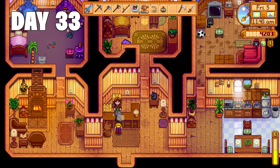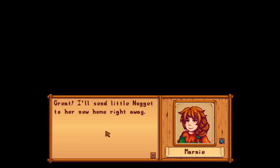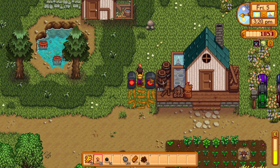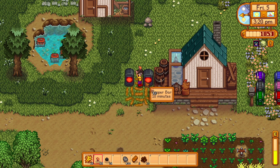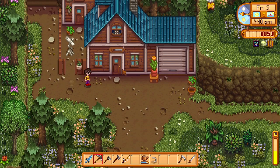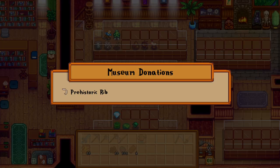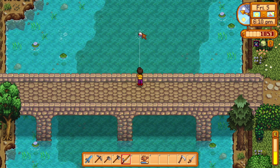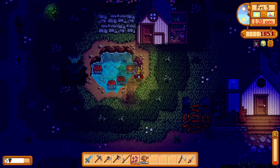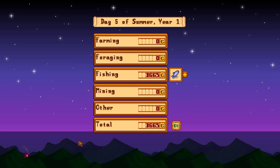Day 33. I head off to Marnie and purchase two new additions to the farm — after a discussion with chat, we welcome Nugget and Stewie the chickens. The traveling merchant doesn't have anything interesting today, so I head back to the farm to make some copper bars. Since I have animals now, I want to set up a silo to start storing hay, but Robin closes before I make it. The museum is open though, so I go donate a prehistoric rib, then head to the east bridge for some more quality fishing time. I set up my crab pots and head to sleep. Day 33 done — 3,665 gold made.